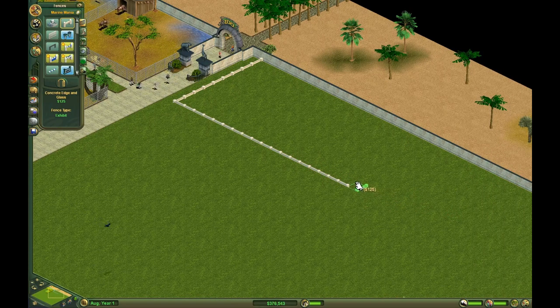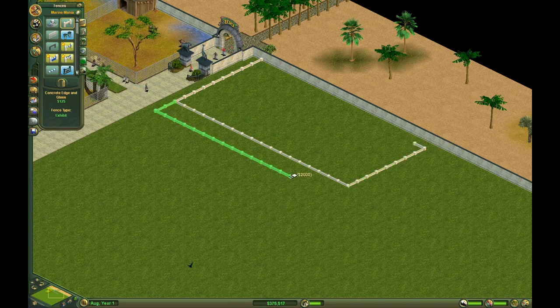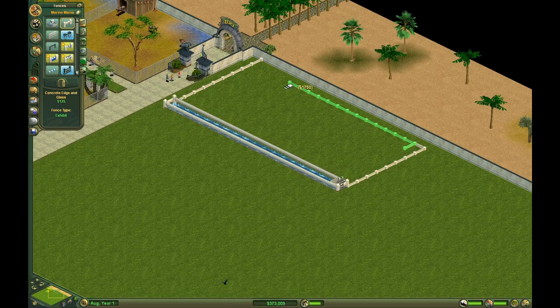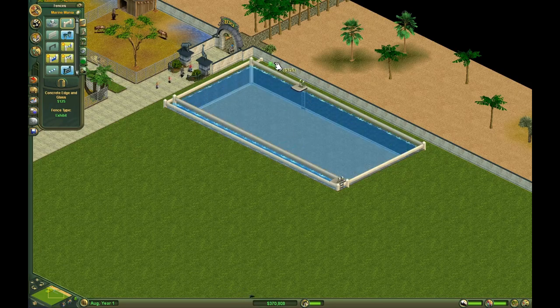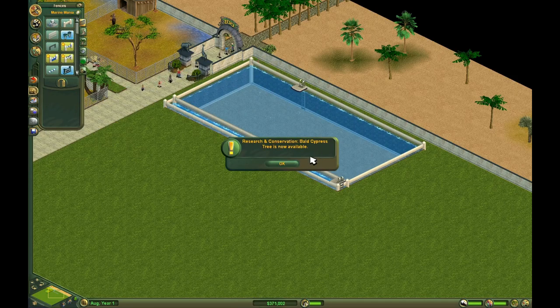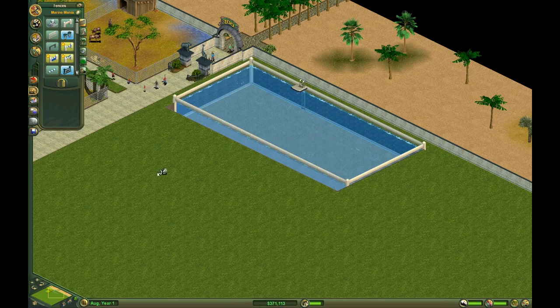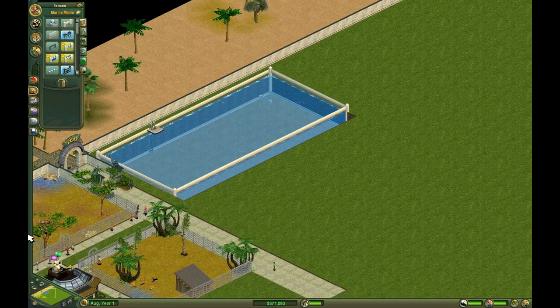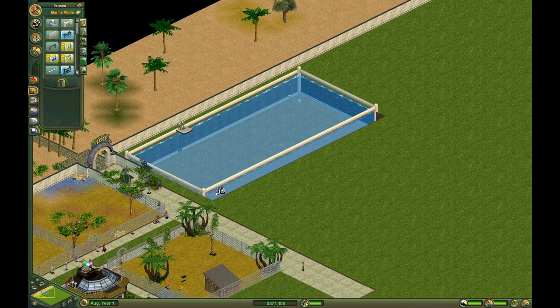That looks like a reasonable tank for some orcas because they're really big. Oh, you're kidding me — I can't build it up against the edge. Okay. Delete that. Delete this. And now I have a huge pit. And my symmetry's messed up.